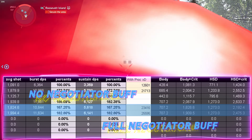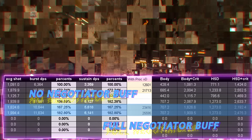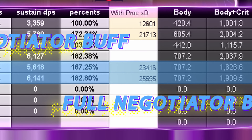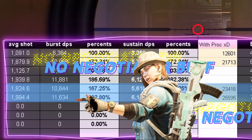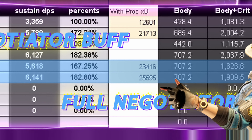Within the blue highlighted area you can see that we have calculations. With no negotiator buff — the one above — we have a burst DPS of 10 million, and with our backpack talent we can bump it up to 23 million. On the lower one, we have a burst DPS of 11 million and we can bump it up with the backpack talent to 25 million.